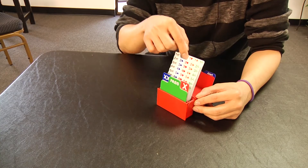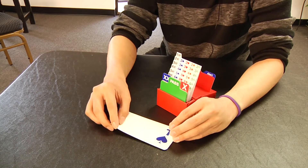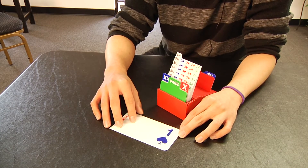When you want to make a bid, you should push back the card you want to bid, then pull out the entire stack behind it and put it face up in front of you so that your partner can see it. So in this case, this bid is one spade.